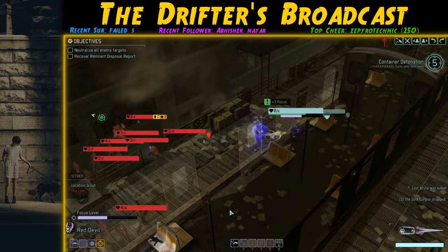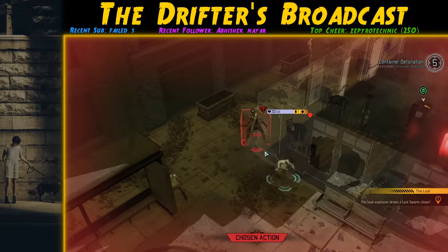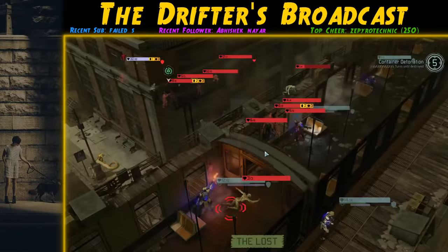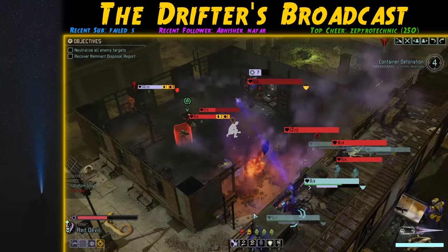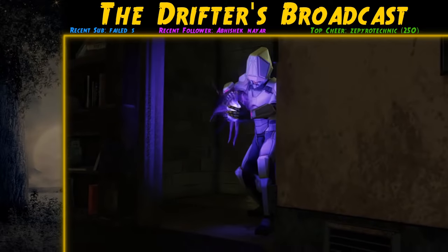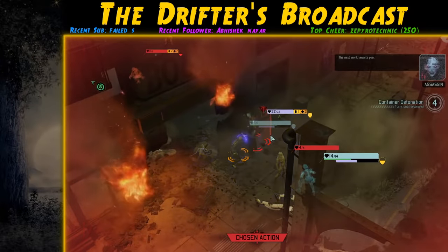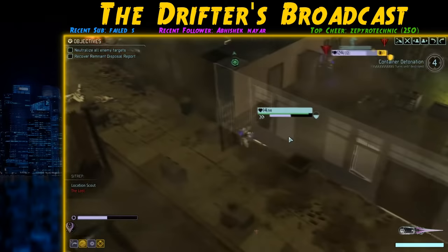My plan works and ADVENT focuses on the Lost over our Templars. We take out the Lost that climb up to our position and keep holding our ground. ADVENT keeps going after the Lost — the Mech even uses its rocket ability on a group of Lost, which means it can't use that ability on us. The objective is surrounded by fighting and the turn timer is counting down, so I drop down to join the fray. I activate Reaper with Lou and chop down the Mech and a couple of Lost. We take out the Priest but Sustain activates and it survives.